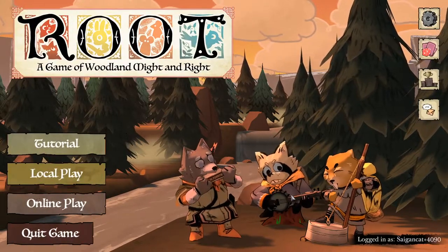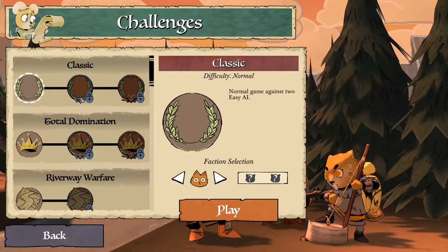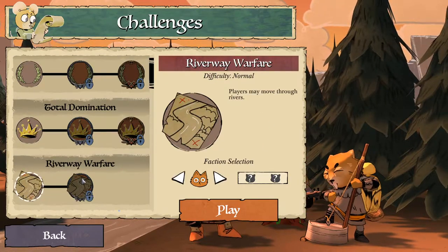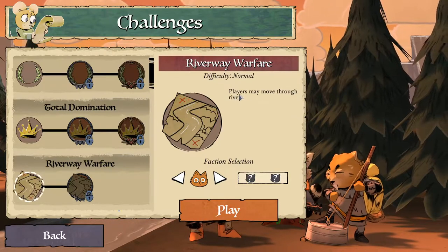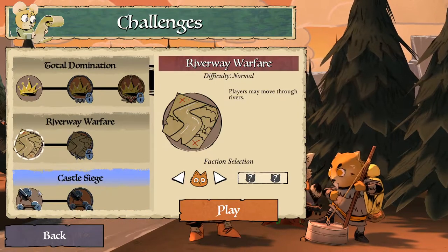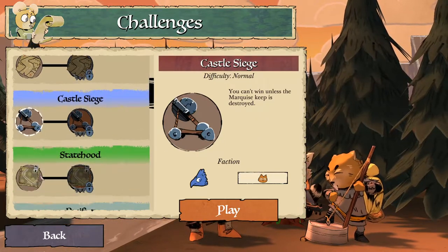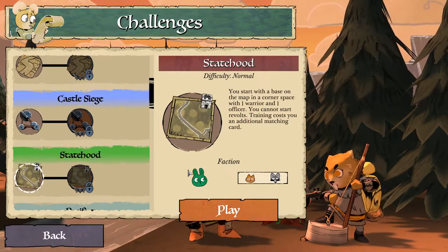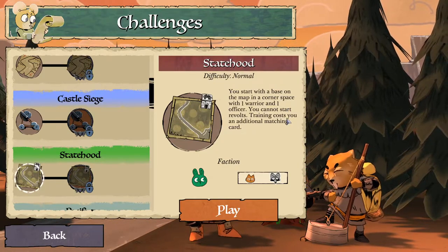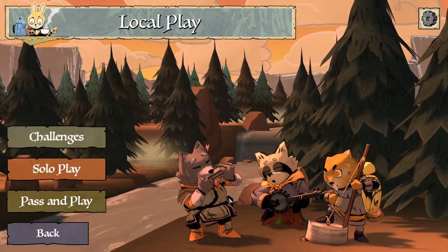So that is the Woodland Alliance. When we come back next time we're going to take a look at some of these challenges, which are kind of interesting to me. You've got different game types and a couple of things that lock you in — like players may move through rivers, which would open up that particular rule. Castle Siege: you can't win unless the Marquise Keep is destroyed. Statehood: you start with a base on the map in a corner space with one warrior and one officer, you cannot start Revolts, and training costs you an additional matching card. That sounds rough. We'll start checking those out next time.